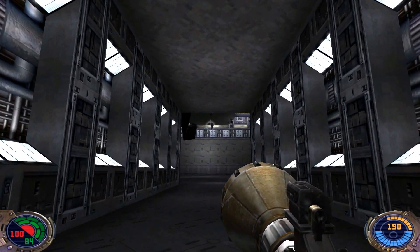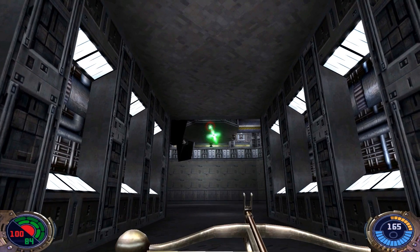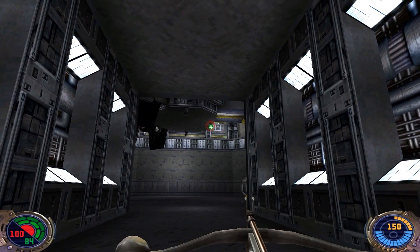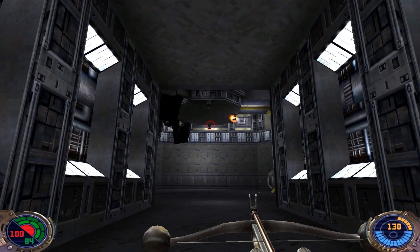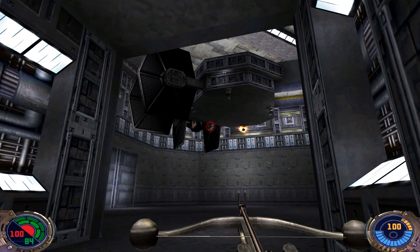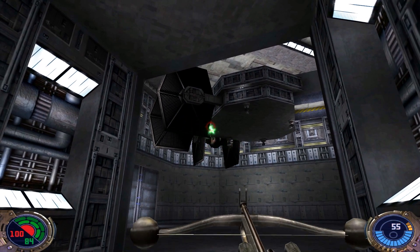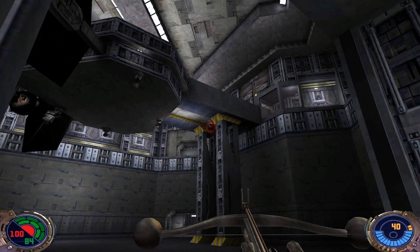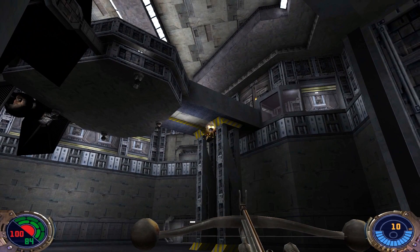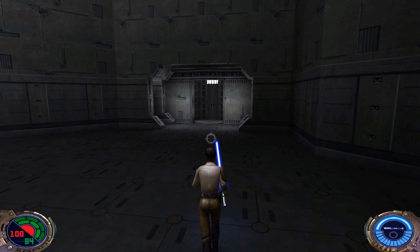In this next area there's a whole bunch of turrets up there, but for some reason they do not go down easily — they take a lot of shots to destroy. I'm using all of my power cells here, which I wish I wasn't. These ones take about six bowcaster shots to destroy.